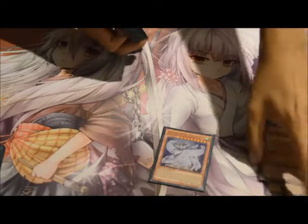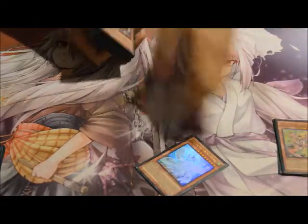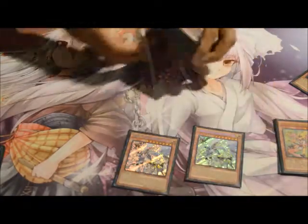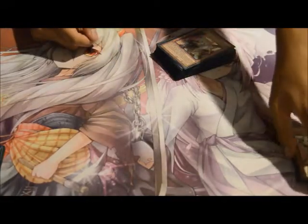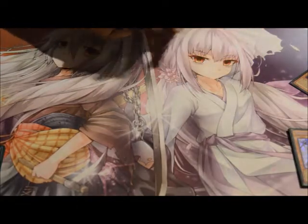One Miriam. The combo with her is pretty much you pop her with a card effect, which I'll show in a second. Two Masterpieces, just because three would be pretty bricky, and two seems like the golden ratio — even in Purgatrio Draco, three gets really, really bricky.